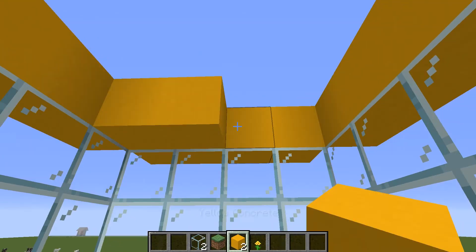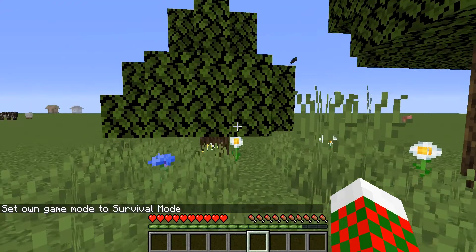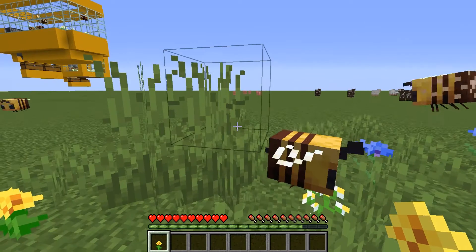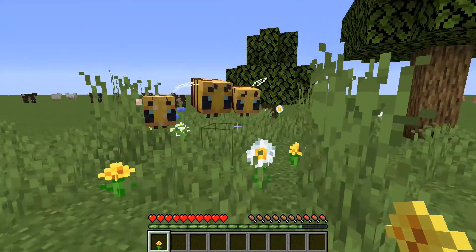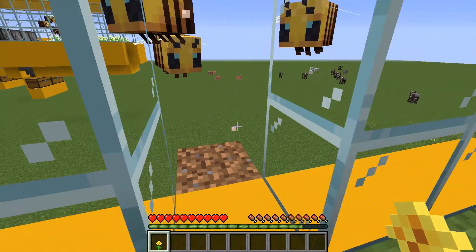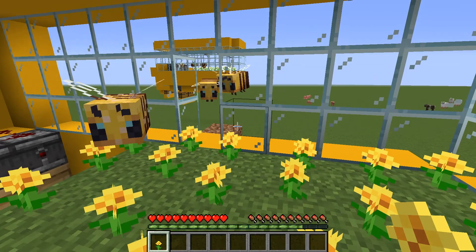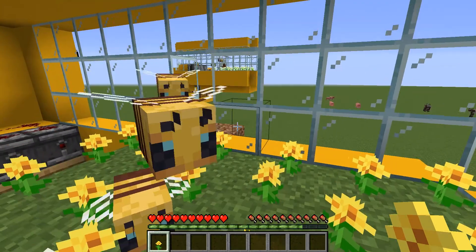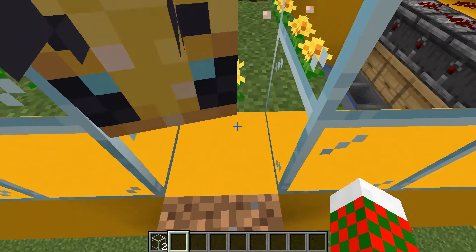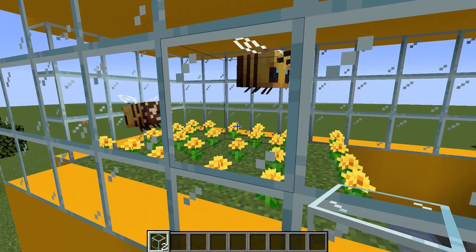Make sure the walls are four high — three glass and then one concrete at the top — and fill in the roof. To get the bees inside, go out to a random place in your world, find a flower, and have a few bees follow you. You need at least two so they can breed and have babies inside, but you can get more. Once you get them inside, quickly block it up behind you.